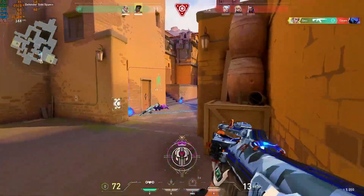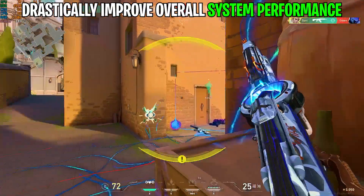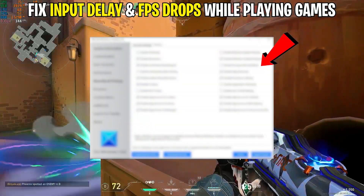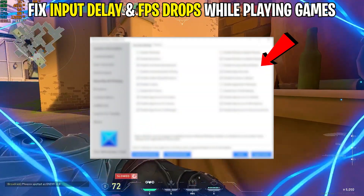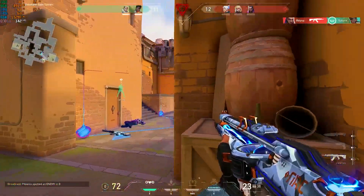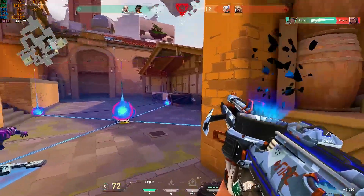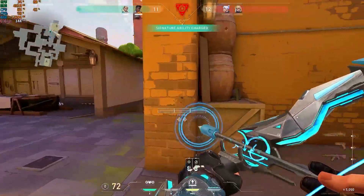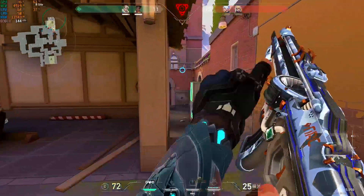In today's guide, we'll show you how to drastically improve overall system performance while playing games. I am going to show you a free tool to fix the input delay and FPS drops in any game you play. Make sure to follow all the steps I cover in this video and get a huge performance boost in games. These tweaks will help you get a 50 to 60 frames per second increase, making it much more playable and smooth.